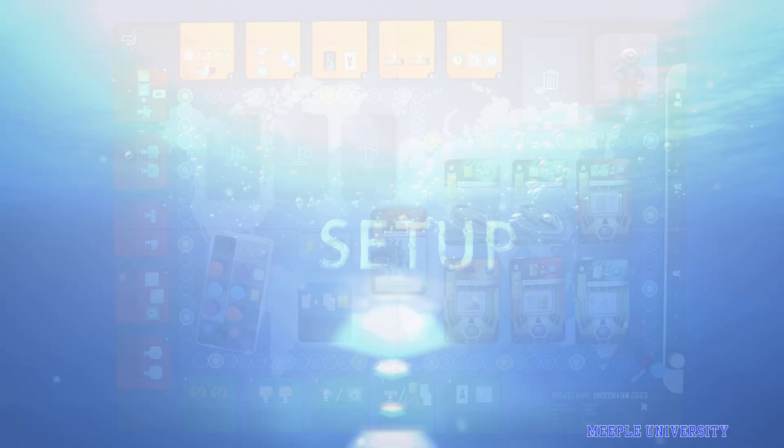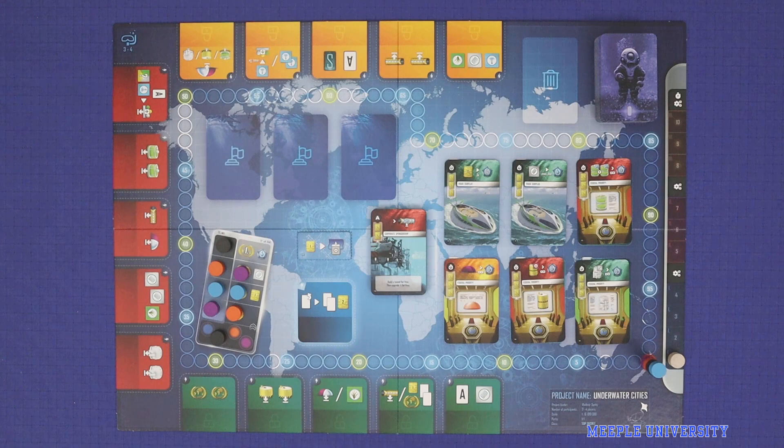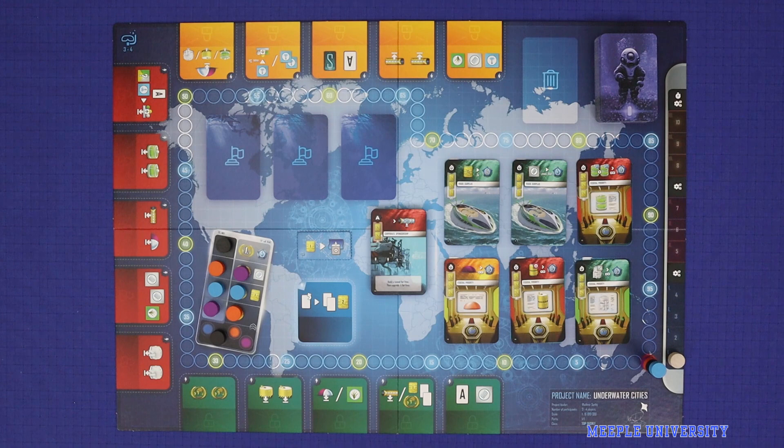I'm not going to take you through the full setup for the main board, but this is what it will look like for a four-player game. In a three-player game you will not use this tile, and in a two-player game you will use the other side of the board. To set up the player area, the player takes all of these components.